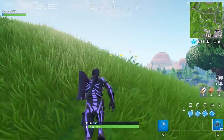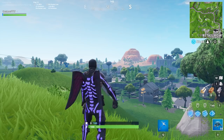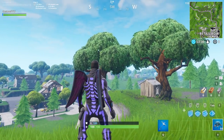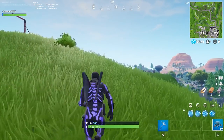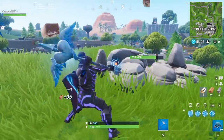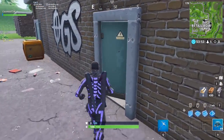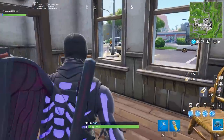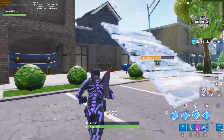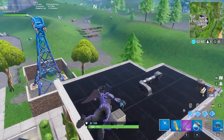In our number 4 spot we have the Skull Trooper — specifically the purple version, which probably looks best with this combo. Any purple and black skin is a 10 out of 10 combo with this back bling. I also had a quick look at it on the Skull Ranger, the white version, and that looks amazing too. The black and purple colors combine perfectly to make an absolutely crazy good-looking combo — another 10 out of 10 from me.